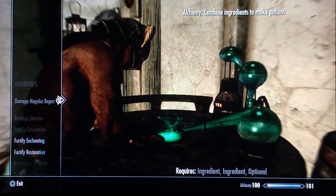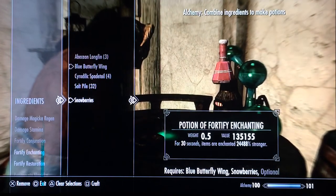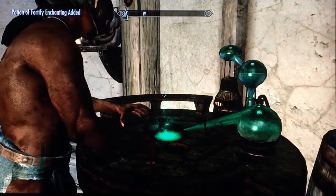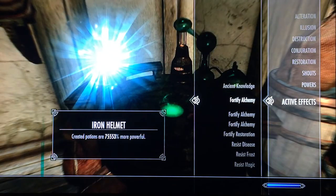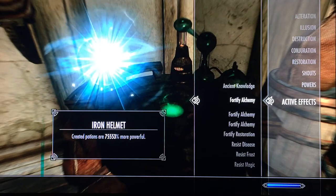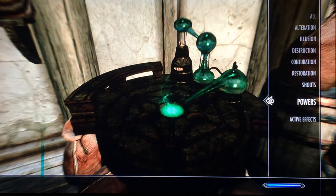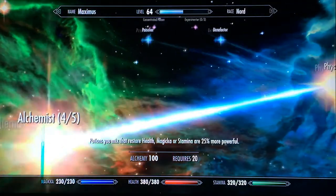Now let's make a fortify enchanting potion. Use Blue Butterfly Wing and Snowberries — see, now it's 2,400 percent stronger. Craft that. So you can see in active magic effects it just keeps stacking on top of each other. The more you cycle, the more it adds up, making your potions really powerful.